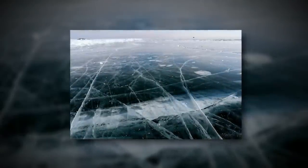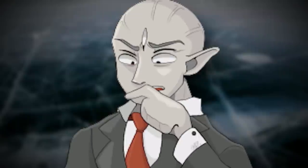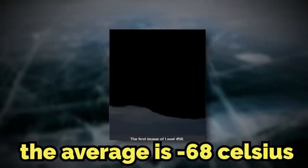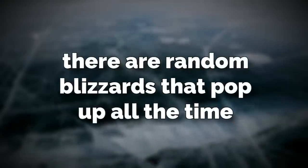The level physically takes place on a massive glacier, and the environment in and around this glacier is very strange and toxic — literally the air and the ground is toxic. The level is always at night time, and the temperature is freezing cold. The average is negative 68 Celsius, or negative 90 Fahrenheit, and on top of this there are random blizzards that pop up all the time.